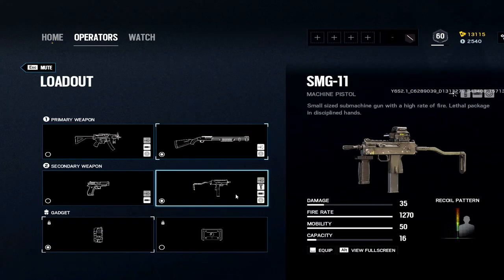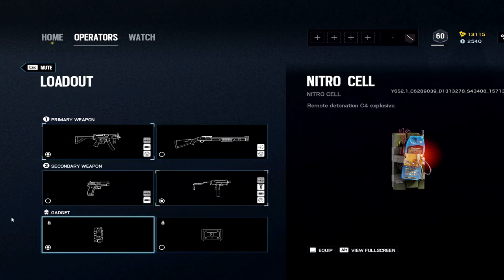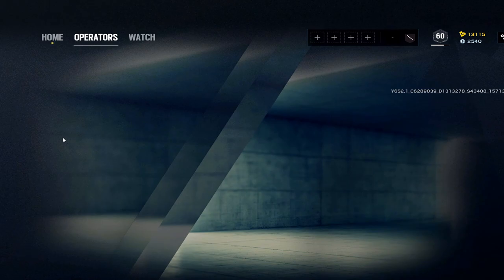Mute: technically the best option is shotgun or SMG-11 — same as Smoke. If you aren't good with the SMG-11, use the MP5K. Do the 1.5x and flash — 1.5x is actually really good on defense. If you're on a defending weapon with a 1.5x, I use that most of the time; gives you a little upper hand on attackers. Pick the C4.